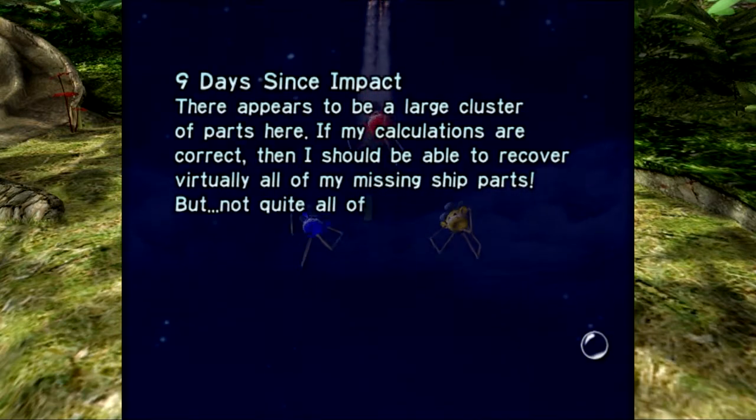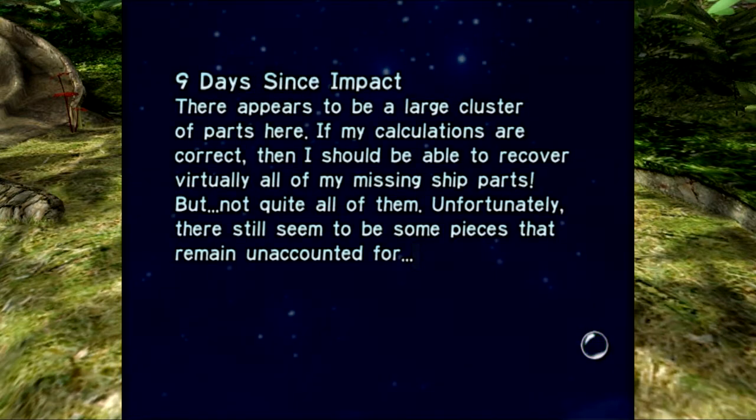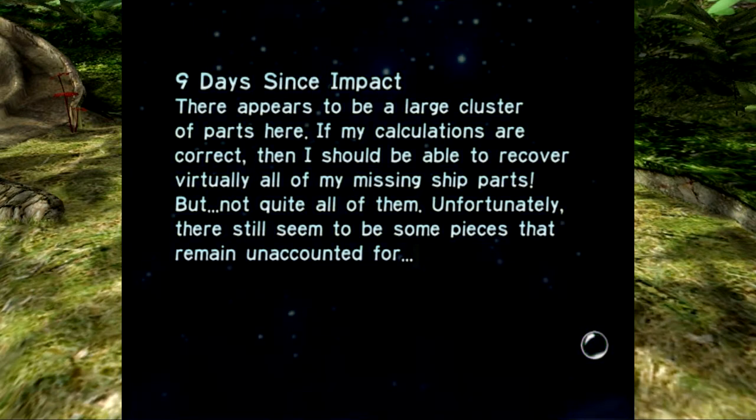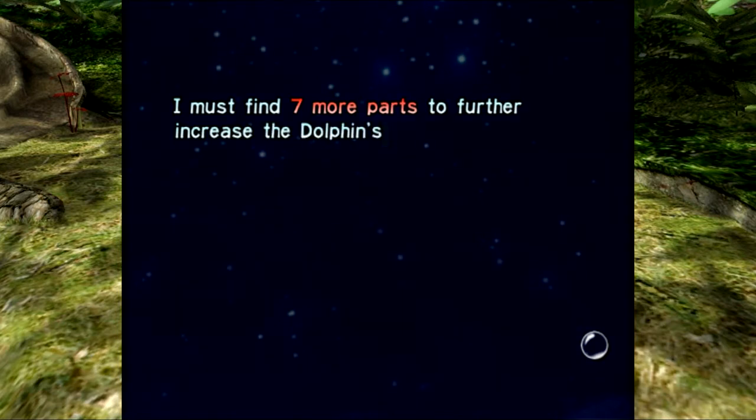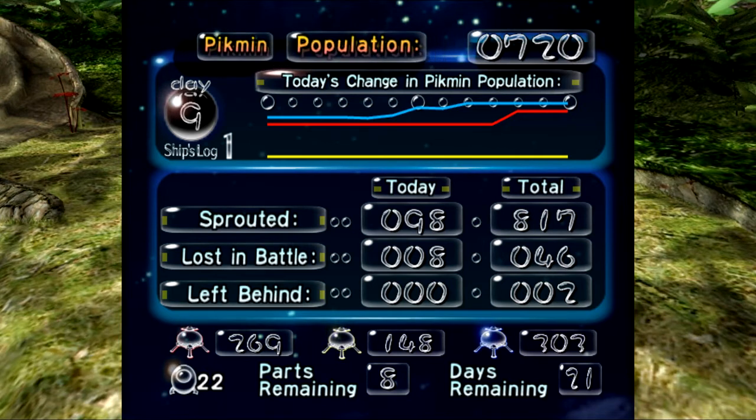Nine days since impact. There appears to be a large cluster of parts here. If my calculations are correct, I should be able to recover virtually all of my missing ship parts, but not quite all of them — there still seem to be some pieces that remain unaccounted for. The sum for increasing the ship's capabilities adds up to 29, and obviously there are 30 parts, so there's still one more big part we need to find. We lost a decent number of Pikmin unfortunately — there was that one crushed by Wallywog offscreen, and the Water Dumple ones just because they took the wrong path. But we have a wonderful amount of Blue Pikmin, a still solid amount of Red Pikmin, and a decent number of Yellow Pikmin.